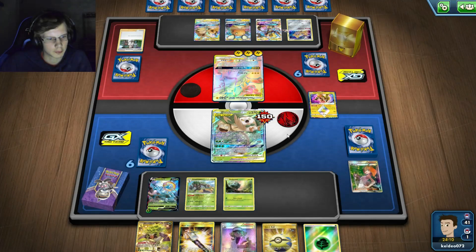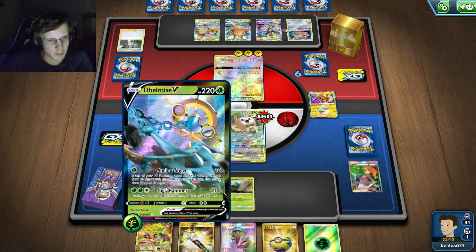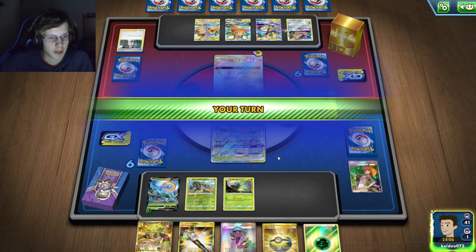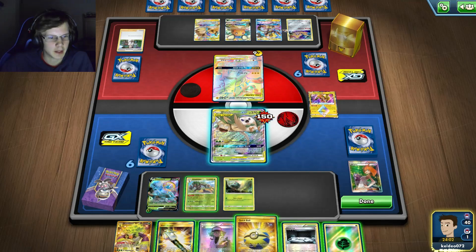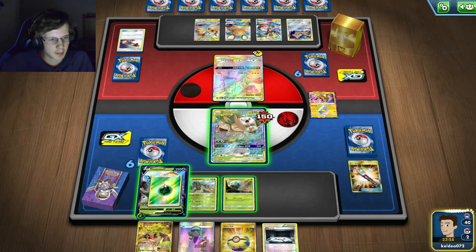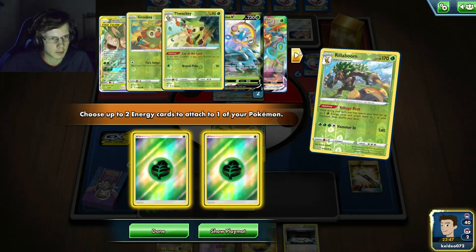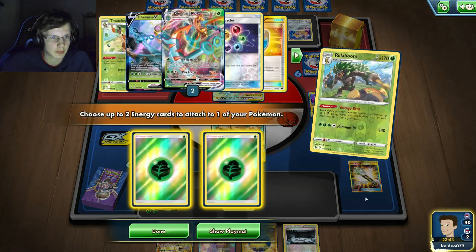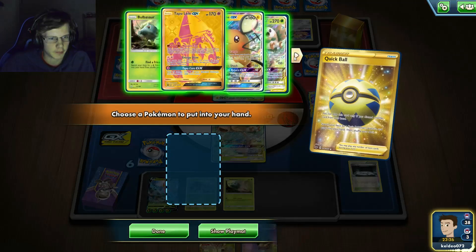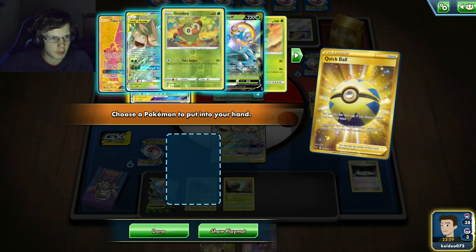He's just gonna put energy on Jirachi for sure. But if I can get this play off then that would be really good. If I can passively evolve this guy into Venusaur over the next rounds - him putting energy on himself could be a really bad mistake. I got Denene. This guy does 240 - that's enough damage, just enough. All I need is a Float and a Delmise VMAX.